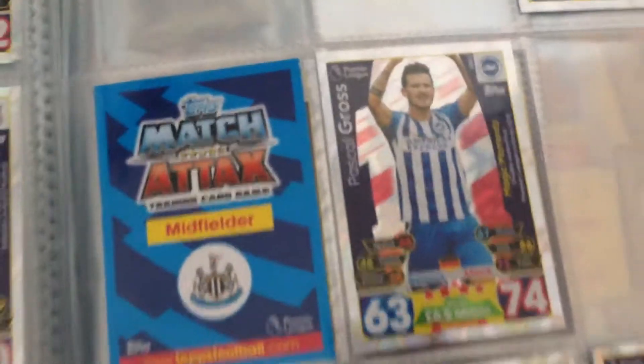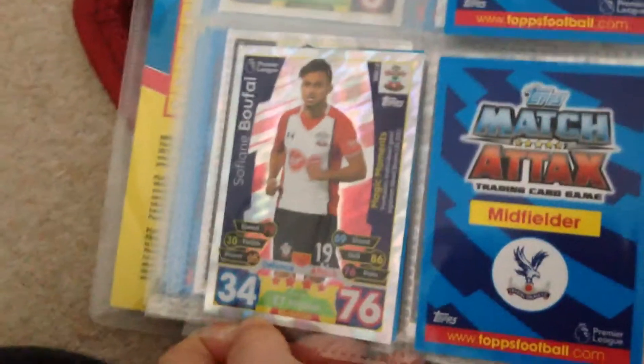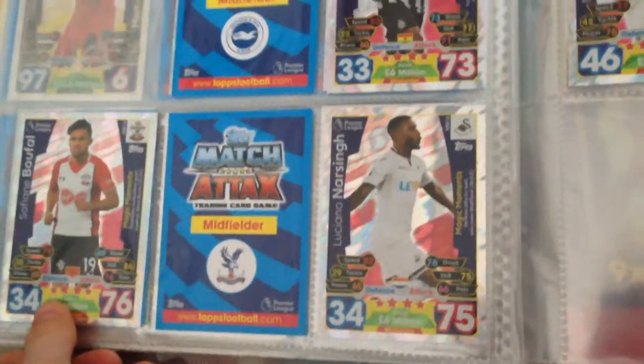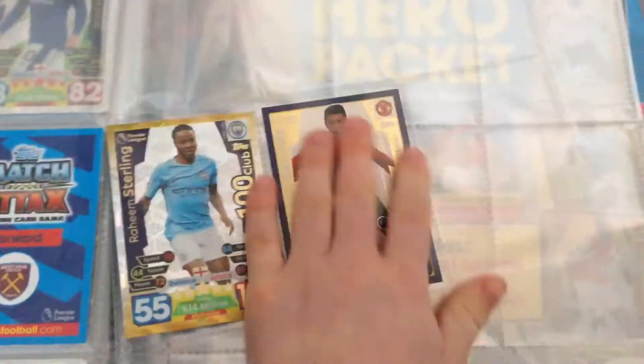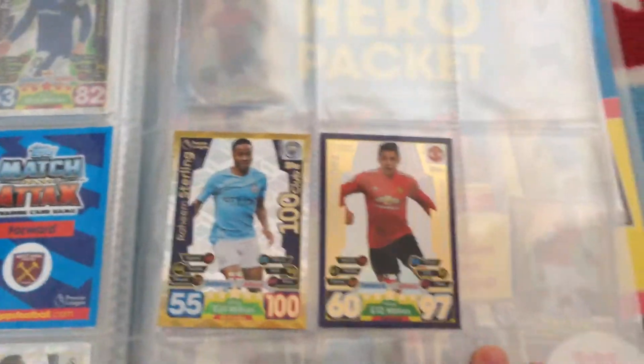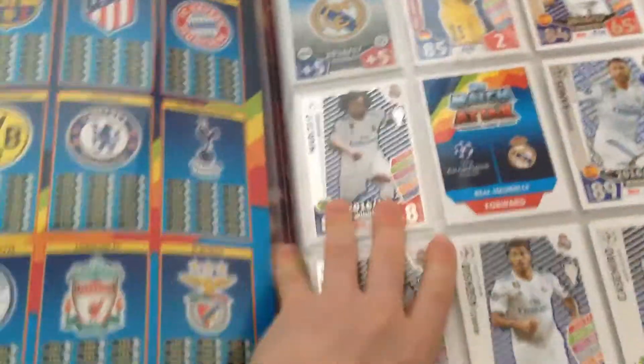And then we have Magic Moments: Daniels, Gross, Zaha, Rooney, Axtu, Buffal, Narsai, Anatovic. And then Raheem Sterling 100 Club. And then Alexis Sanchez gold. These are my two Premier League ones.